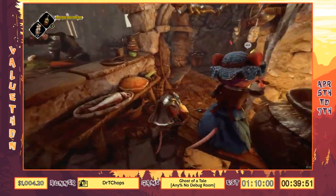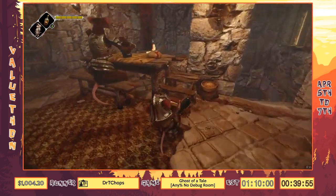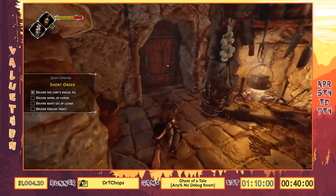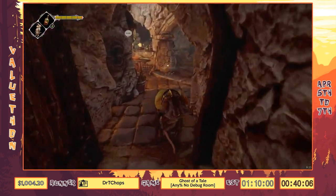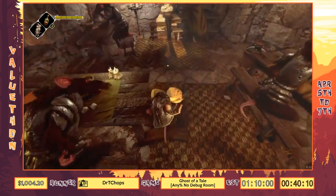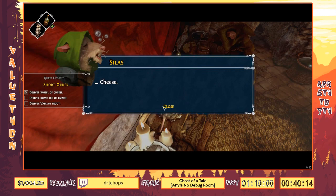We have all the orders, so now we actually have to serve food. Here's the carrot pie — this is actually the chef special. He's happy. We'll get some cheese for Silas, and again we're equipping the bottle for all of these things to go faster.